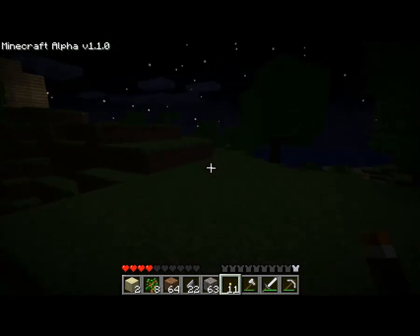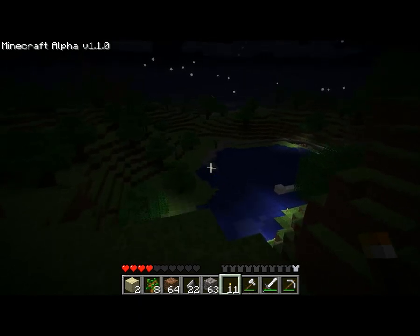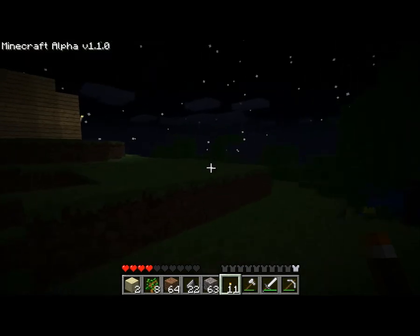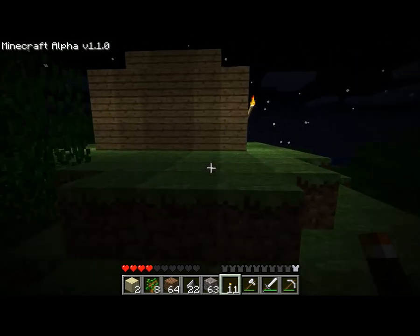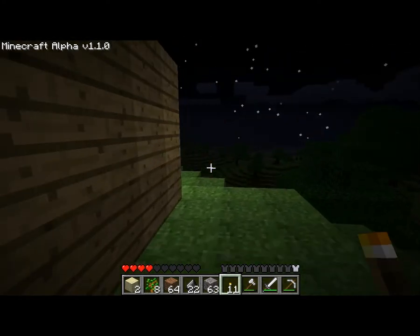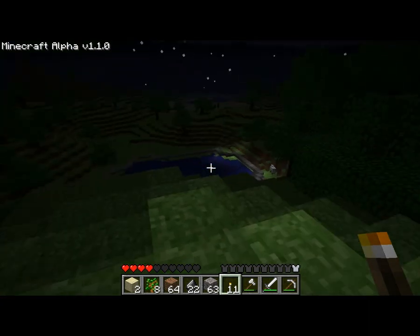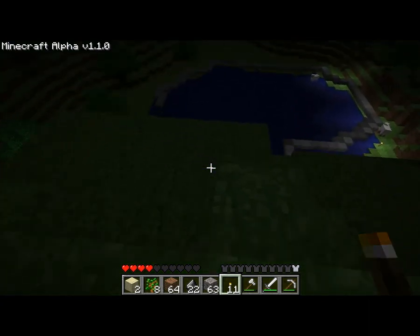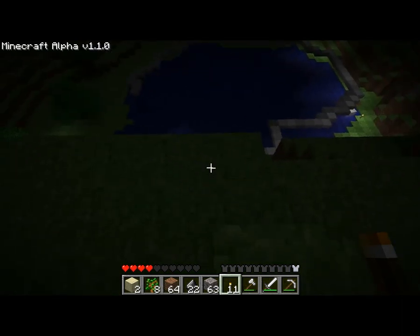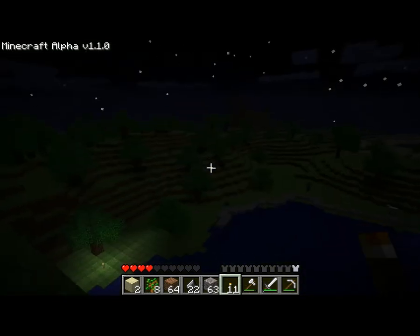I'm safe. What I was going to say was: putting torches around areas actually benefits you, in the fact that there's a feature that Notch put in the game that makes it so that — one — light, so during the day monsters can't spawn on the surface. They can spawn down in dungeons, but they can't get to you unless you open up that dungeon. And with torches during the night, monsters can't spawn.